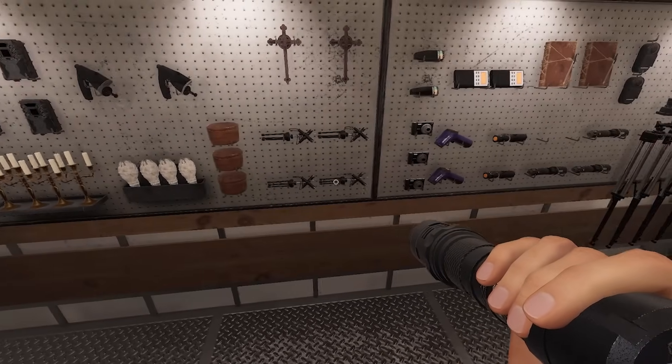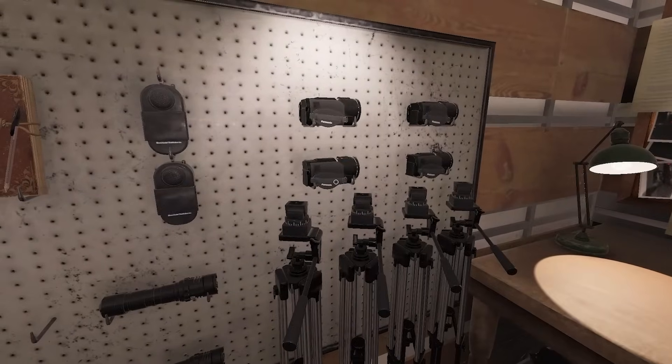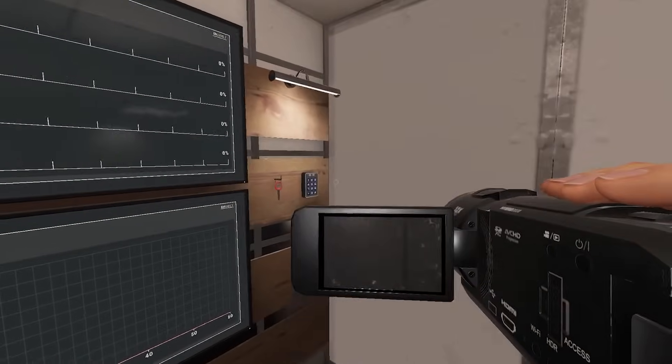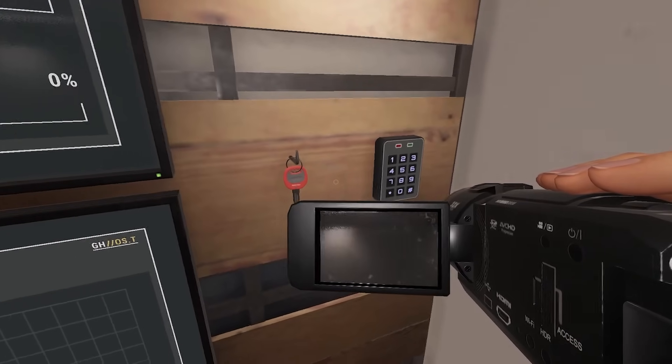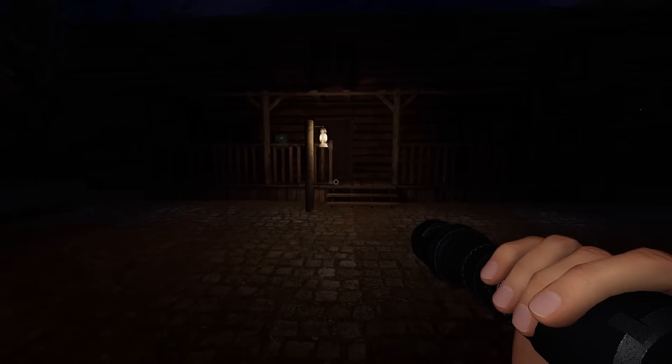My loadout is tier two smudgies and tier one parabolic mic — not a great loadout. I'm going in with salts and a video camera. Even though there's no evidence, there is one ghost that will still have evidence, which is the mimic, so we can kind of check for that once we find the ghost room.